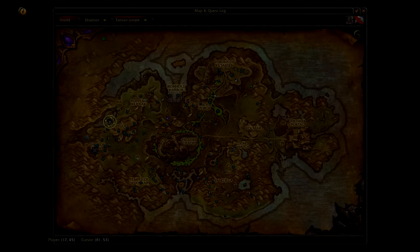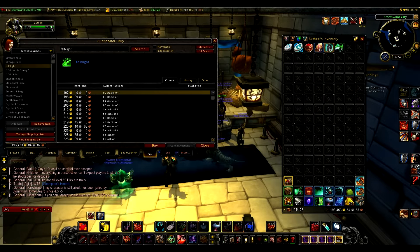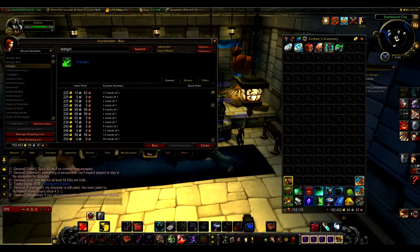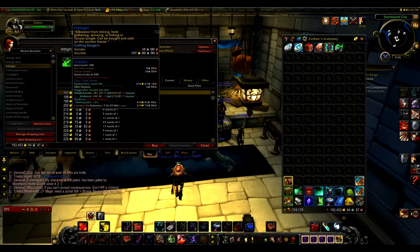So where can you fish Felblight? You can find them occasionally from Felmouth Frenzy Schools and there's an excellent spot for this in the northwest of Tanaan Jungle. On my server they sell for around 200 to 220 gold per item, which is pretty low. On some servers they can sell for as much as 350 gold each, so check the prices to see if it's worth doing for you.